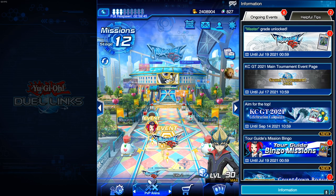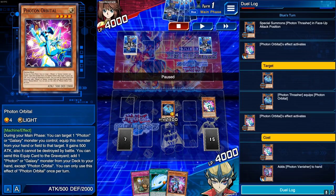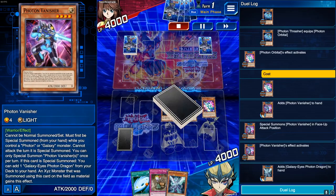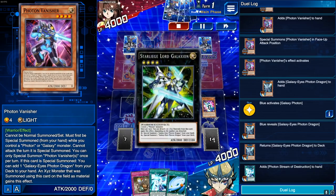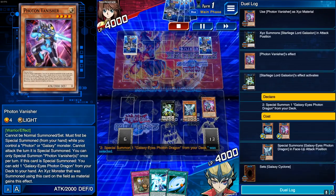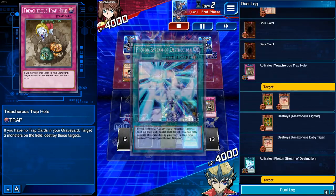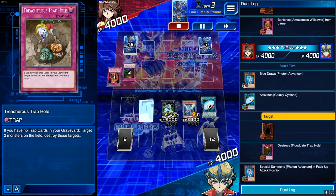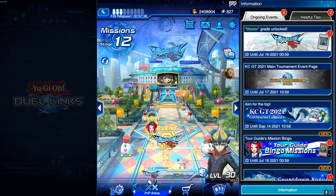After that I got one of my most satisfying wins, which got me into legend 3. I summoned photon thrasher and equipped him with the photon orbital to search another monster. After summoning vanisher it gave me galaxy-eyes photon dragon, which I sent back to the deck to get a photon stream of destruction. I XYZ'd into lord galaxion, who brought in galaxy-eyes photon dragon. With two treacherous trap holes I cleaned up his monsters, activated photon stream of destruction to destroy a back row, drew into galaxy cyclone, and attacked for game — he surrendered.